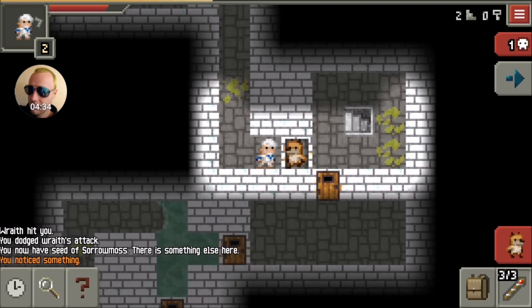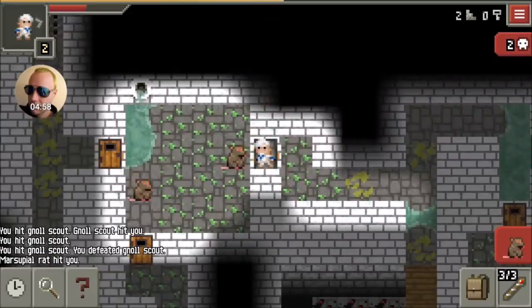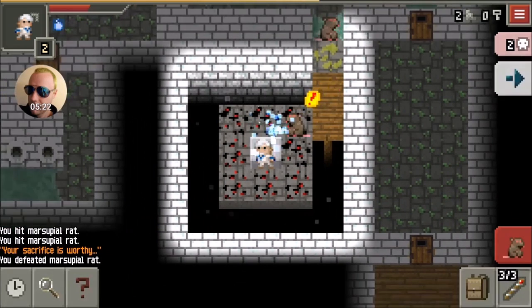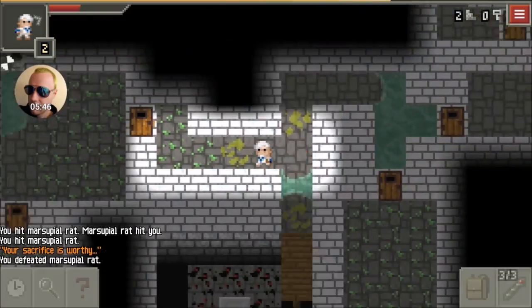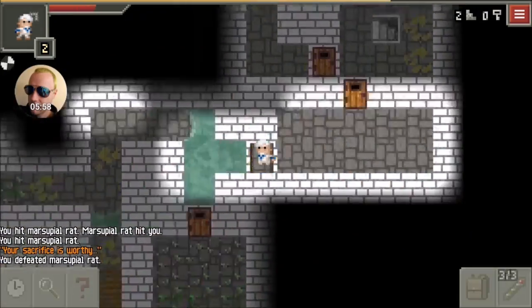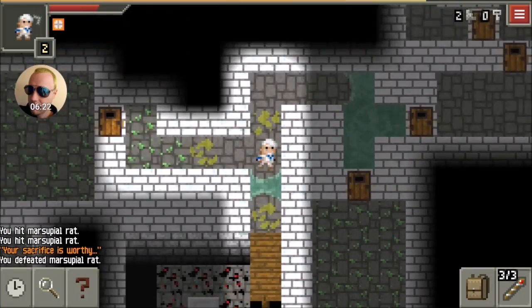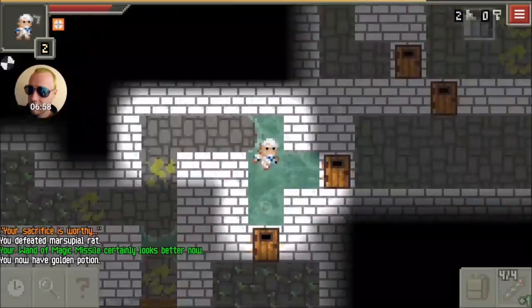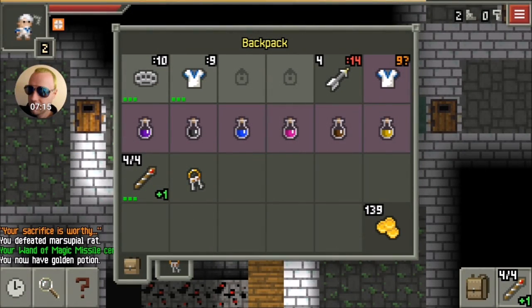It seemed like every time I got an enemy to follow me in there, I'd get blocked out by another one. That's the way it goes in Pixel Dungeon sometimes — that's why it's kind of tricky to get the Scroll of Wipeout, which I was really happy to see what happened to me, as you'll see in just a second. That's pretty cool. I think this guy's number six or seven — I lost count, but I think it takes seven or eight rats to get the Scroll of Wipeout.